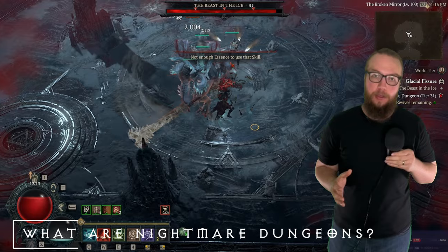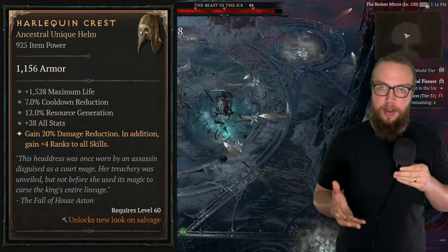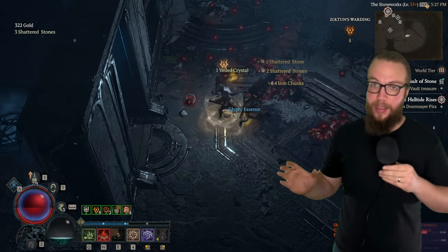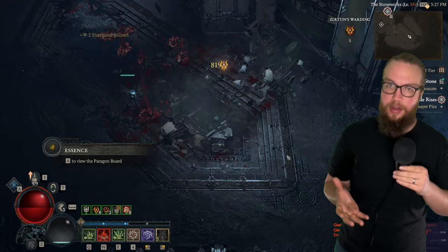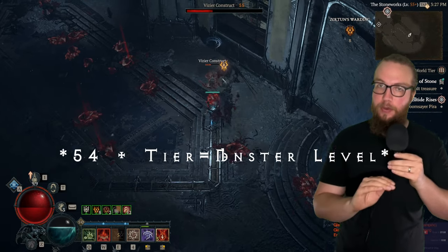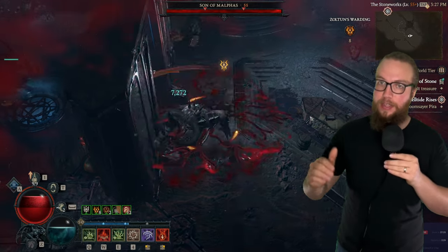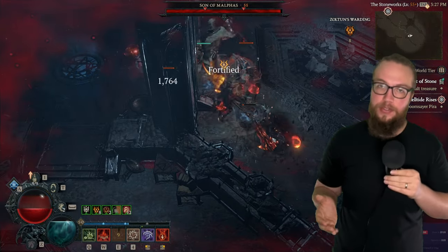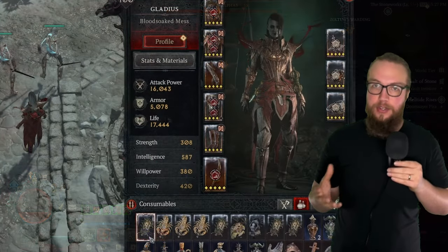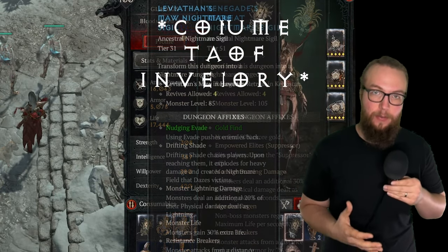We'll cover what Living Steel is in the boss summoning section. Yes, you can summon bosses in Diablo 4 — that's a big way to get uber uniques, the rarest pinnacle gear. But first, let's talk about Nightmare Dungeons. Nightmare Dungeons are where you level from 50 to 100. The power level is the tier plus 55 — so a tier 1 sigil gives you level 55 mobs, scaling up from there. Sigils drop from regular dungeon runs and map objectives, going into your sigil inventory. Using a sigil activates a Nightmare Dungeon.